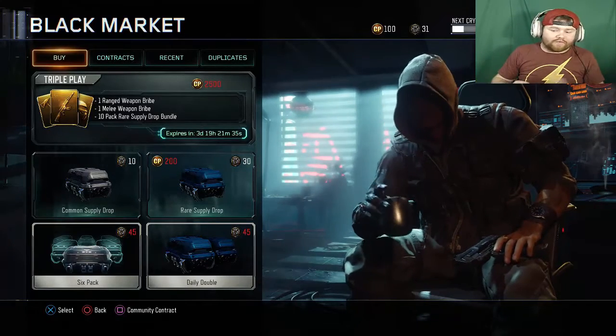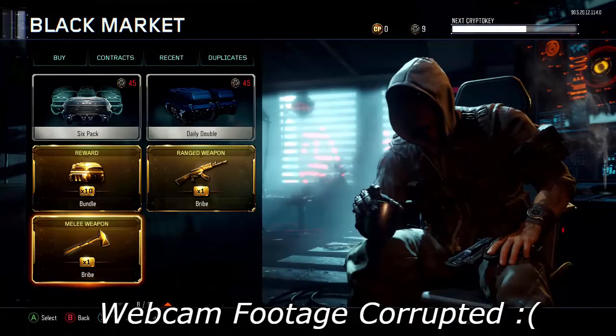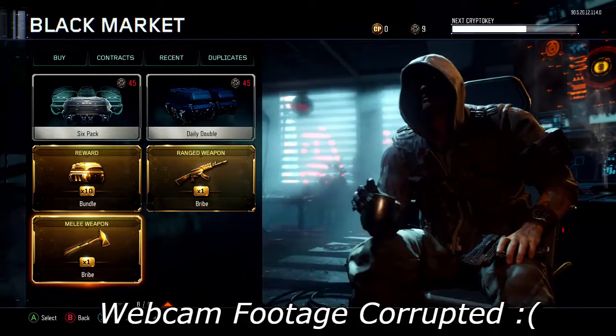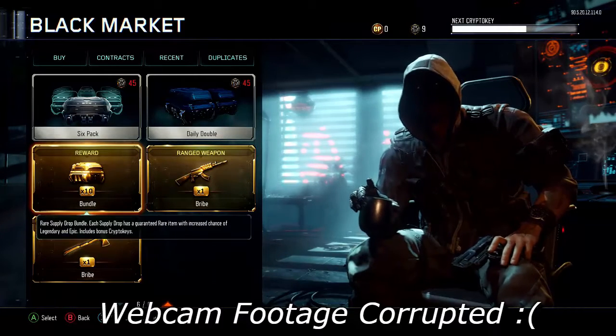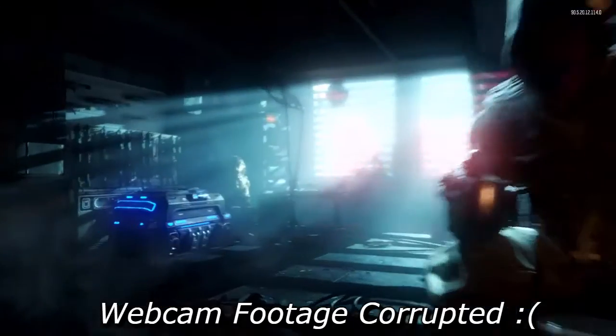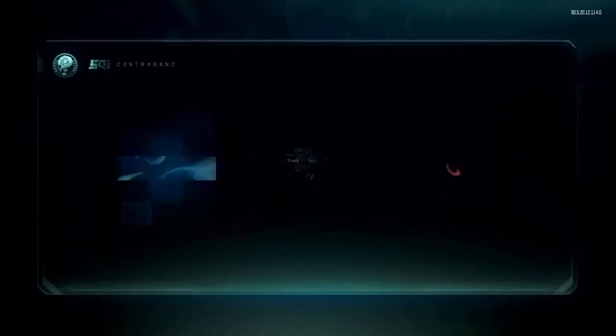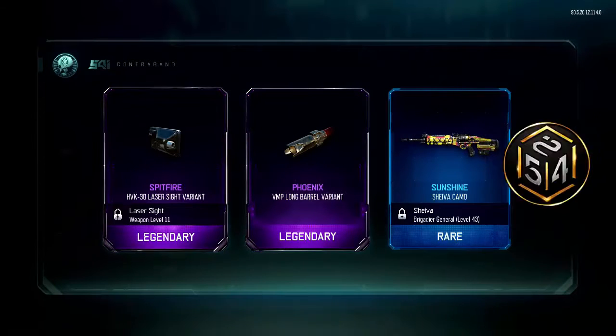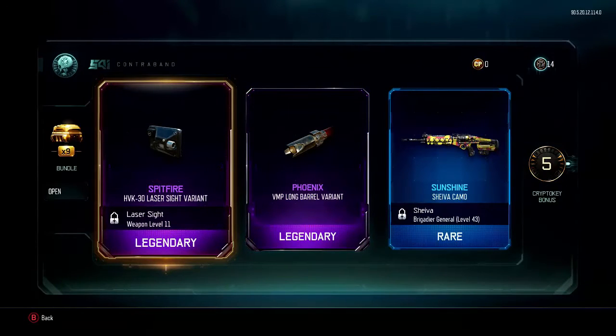Now we're gonna hop over to the Xbox and see if we can get anything good over there. Alright guys, we're back and switched over to the Xbox. We got our triple play bundle for the holiday challenge, so we're gonna go ahead and open our 10 rare supply drops. Hopefully we can do better — let's see if the switch to the Xbox gives us any better luck.